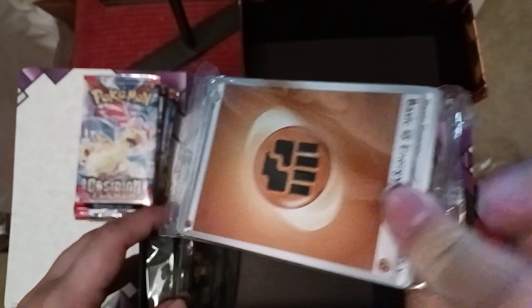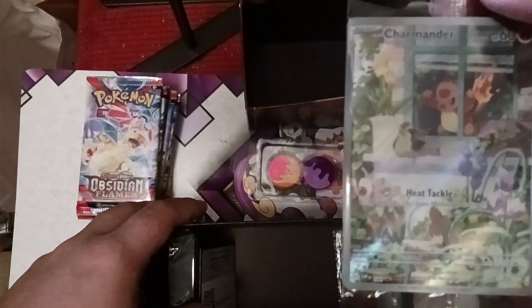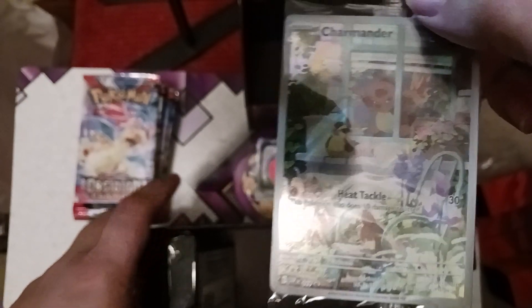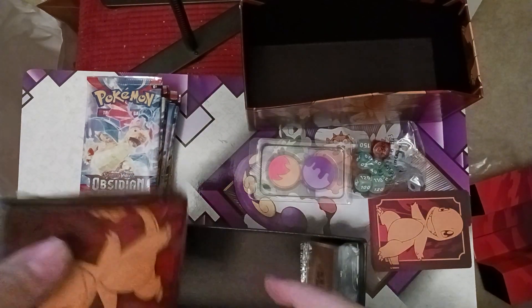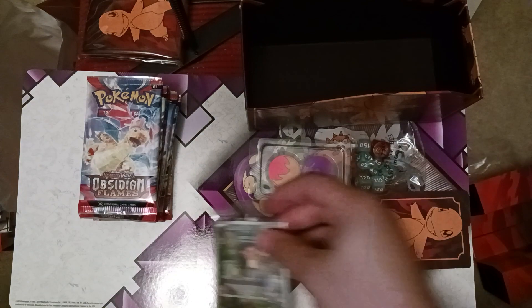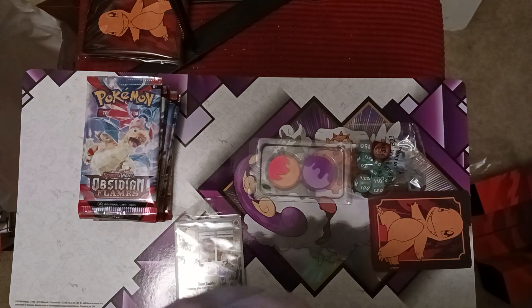We've got the classic energy pack, and this promo for the elite trainer box — we got Charmander here with Heat Tackle trying to get that Pidgey. Got the code card and then the sleeves which have Charmander on them. So we're gonna get going here.